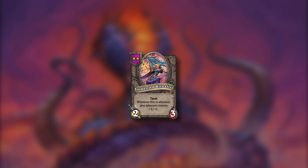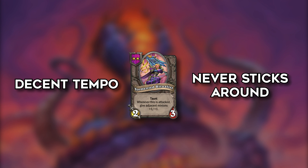Tormented Ritualist is a 2/3 taunt on tier 2 that gives plus 1 plus 1 to adjacent minions whenever it gets attacked. It's a decent tempo play but because it's a neutral once again it never sticks around. 3 points.